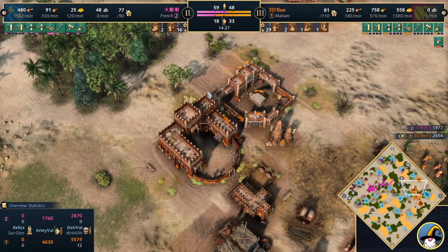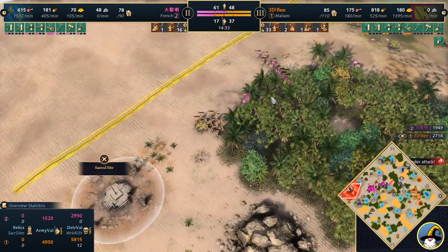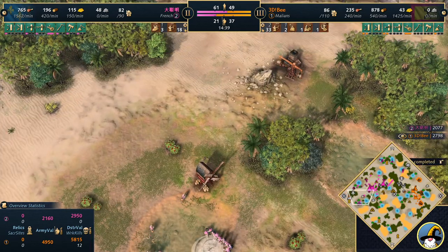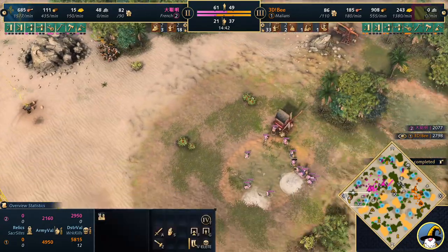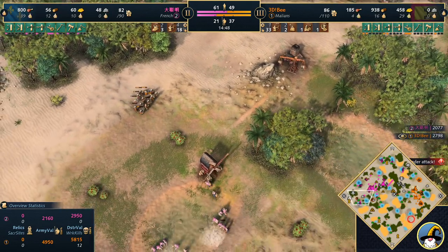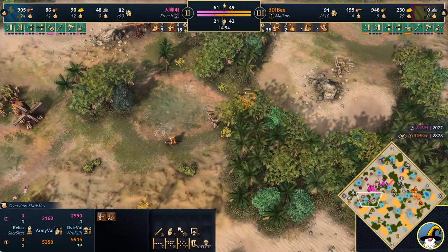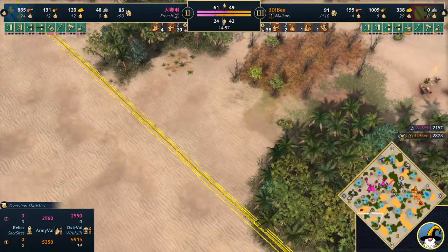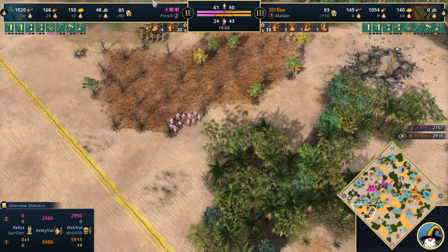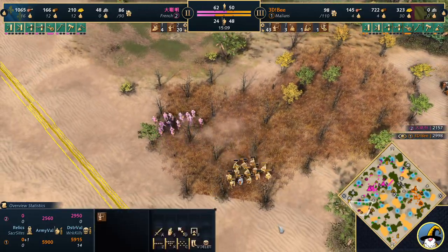Pink just doesn't have enough of a mass. So much damage is being put onto those guys with the Poisoned effect — it just means that these archers can trade so effectively. Targeting down the villagers first as well. B is only 11 villagers behind at this point. Monastery coming down, double Monastery — going to be picking up all of those relics as well, starting to even up that income per minute. The Royal Knights just really don't stand much of a chance despite the bigger mass here for pink. B picking up so many relics, floating a ton of wood as well.